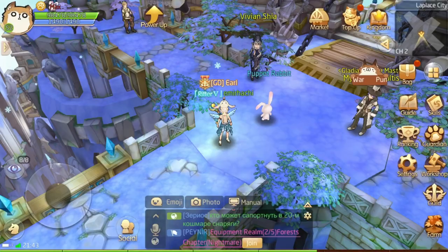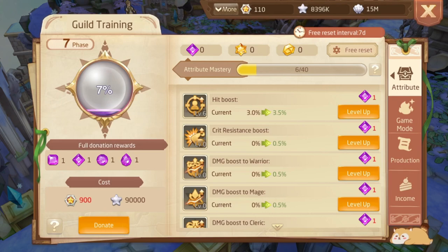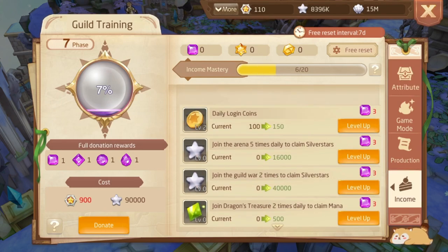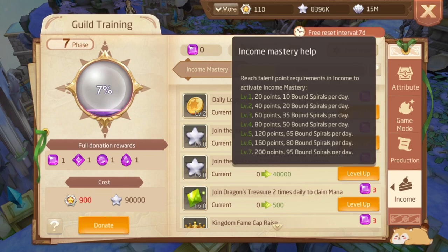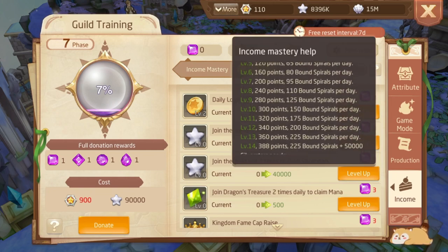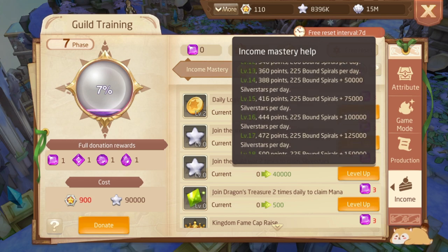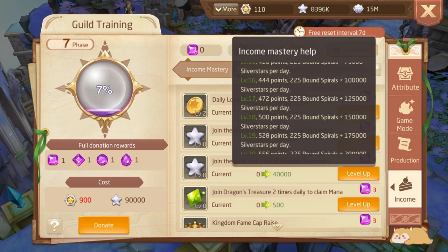The next thing is guild training. At the income place, if you level up these things, your income mastery level will increase and you will get some spirals every day according to your mastery level. Reaching a higher mastery level is hard but it gives a really good amount of spirals, and also gives silver stars.